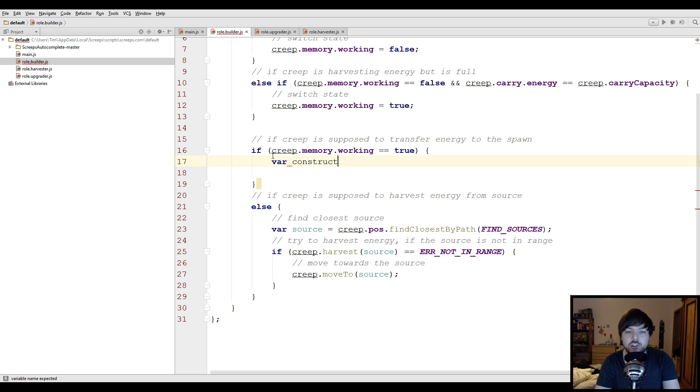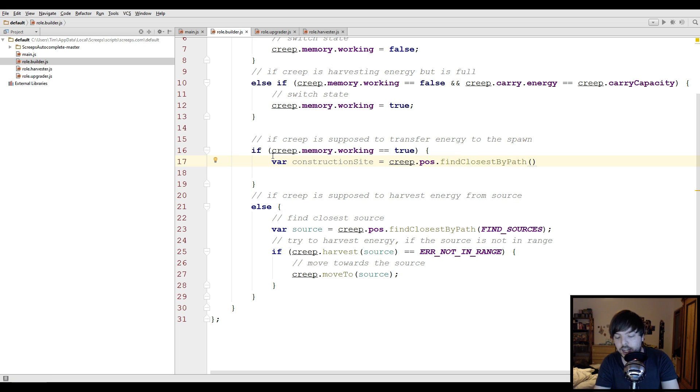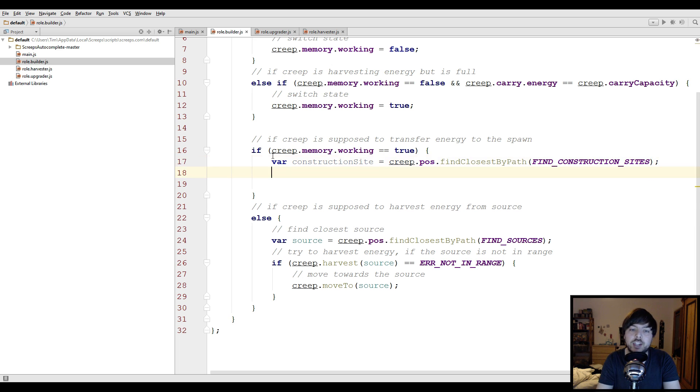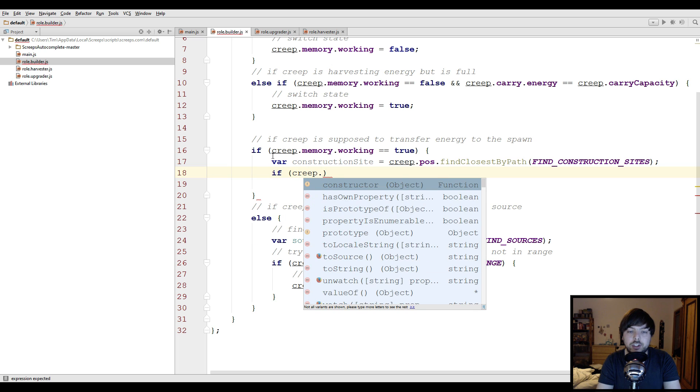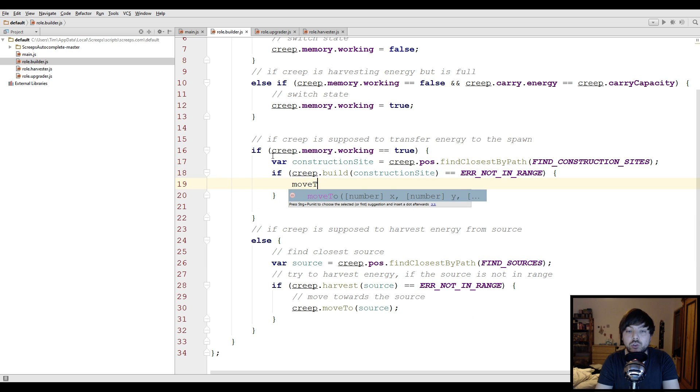What we're gonna do is: `var constructionSite = creep.pos.findClosestByPath(FIND_CONSTRUCTION_SITES)`. We now have the closest construction site to this creep. Then as always, we do `creep.build(constructionSite)`, which works very similar to the other functions like transfer and upgrade — it returns an error code `ERR_NOT_IN_RANGE` if not in range, in which case we move to the construction site.